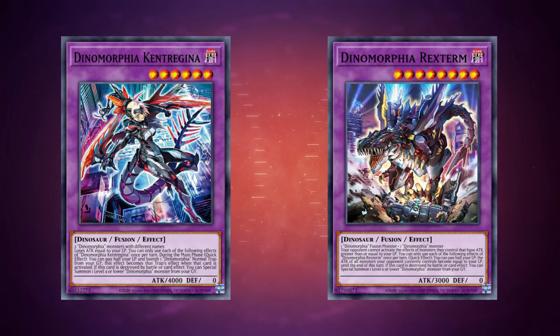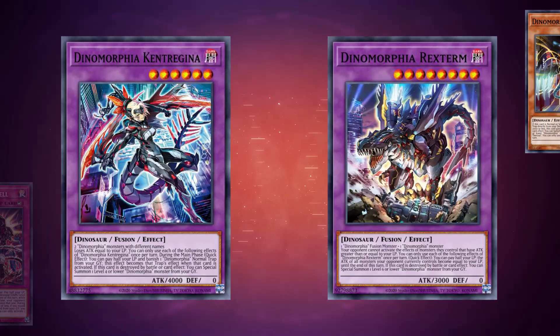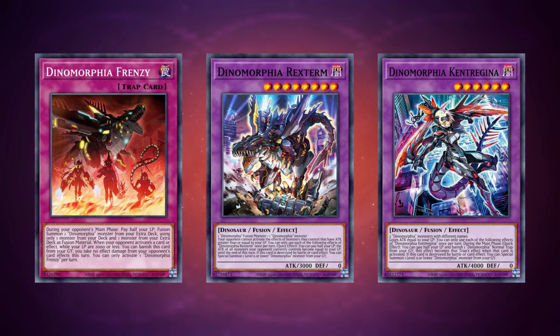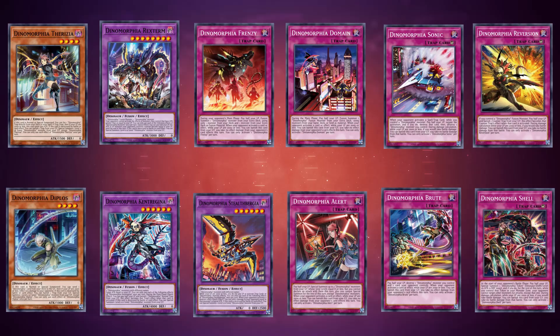Welcome back. Today we're talking about Dynamorphia. We'll cover the entire archetype, but pay special attention to a subset that makes up a really cool package that can be splashed into a ton of different decks. At a high level, the goal of the package is to add a nice one-sided floodgate and two big monsters to your board, all by activating a single trap, at the cost of a relatively modest amount of space in the main and extra decks.